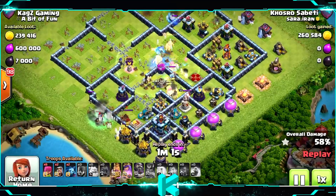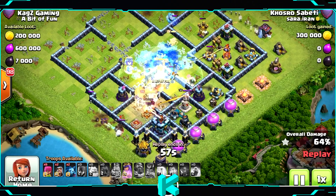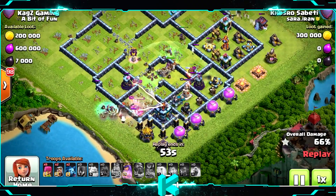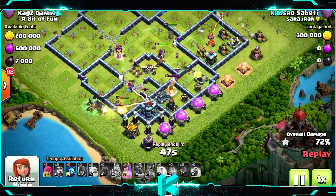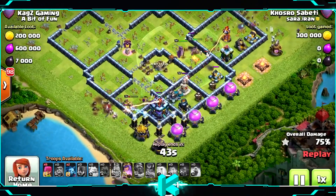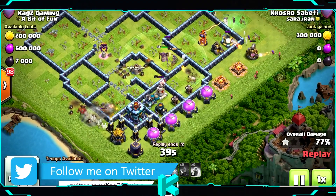He didn't use the grand warden ability — not sure why he waited so long. Most of his troops are already gone. Only cleanup troops remain. The queen ability is still available but she's at the top, not close to the town hall. The scatter shot and grand warden are still there, so I don't think he'll get the second star at all.